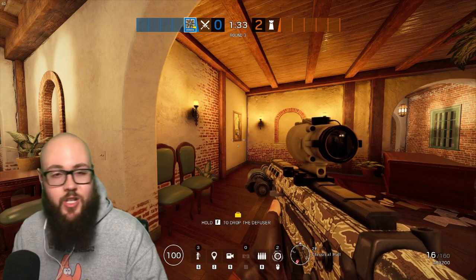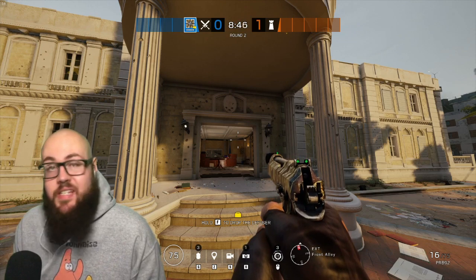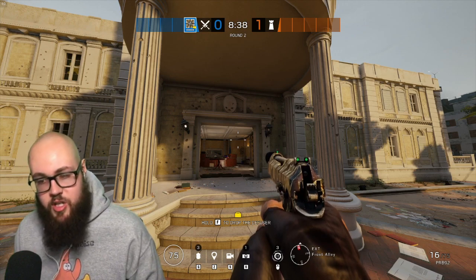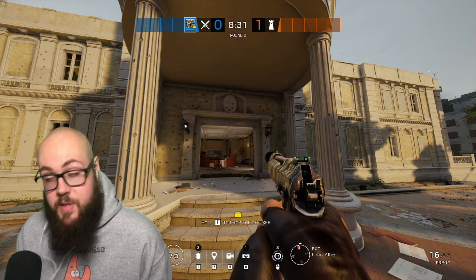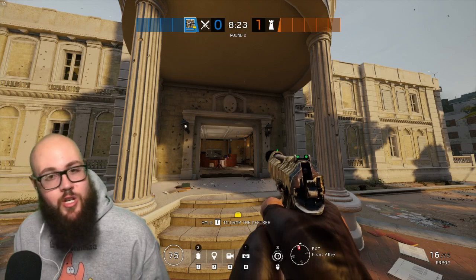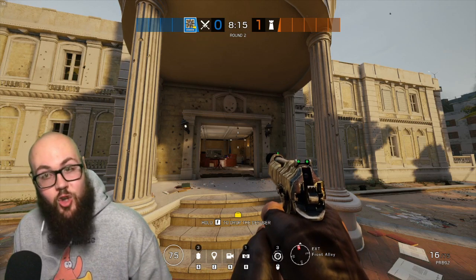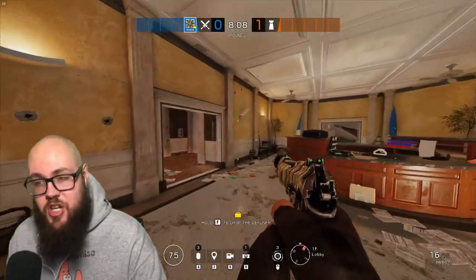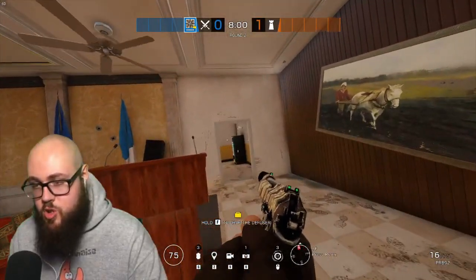Now I'll show how to use Nomad as a vertical player on Consulate. She clearly isn't the best at this — that goes to Buck or Sledge — but her ability to protect flanks combined with breaching charges makes her very effective for vertical play, especially when solo queuing. When you solo queue you can't rely on teammates to protect your flank while you do your thing as a Buck or Sledge, but with Nomad you can protect your own flank and always be aware if someone's trying to push you.